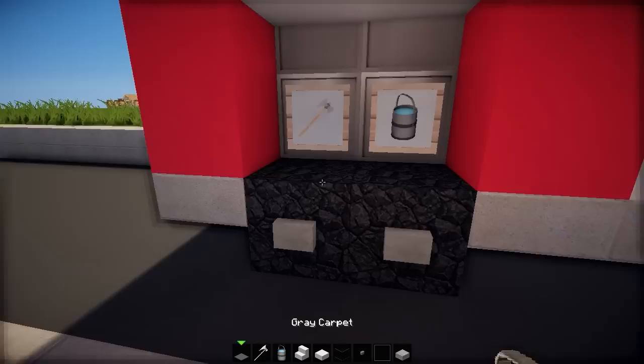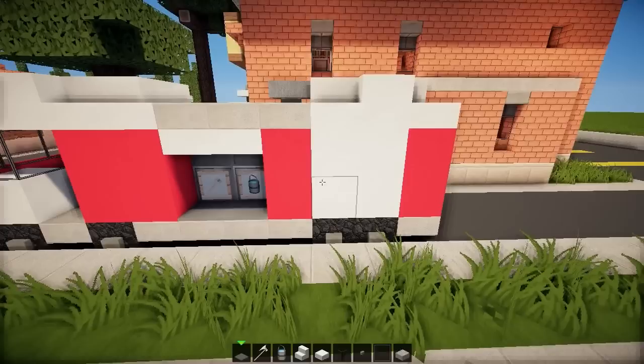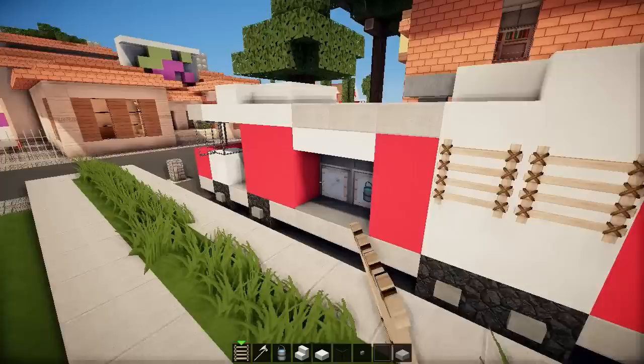On the wheels, since they look a bit plain, I'm going to add some gray carpet. And the same on the other side — perfecto el mundo. Now let's add some details because the truck is almost up and running.